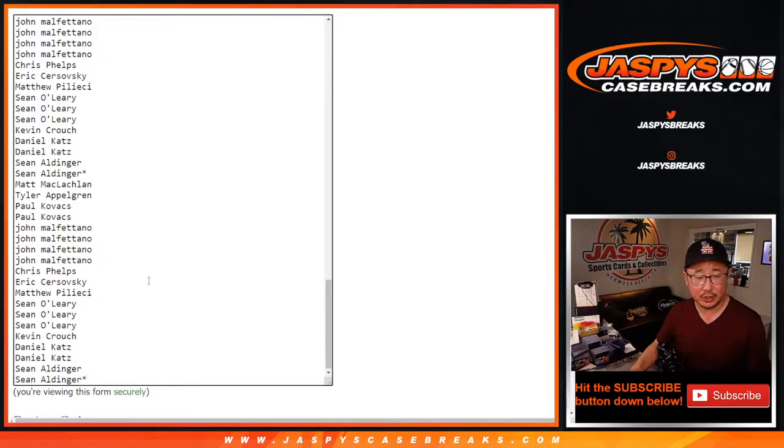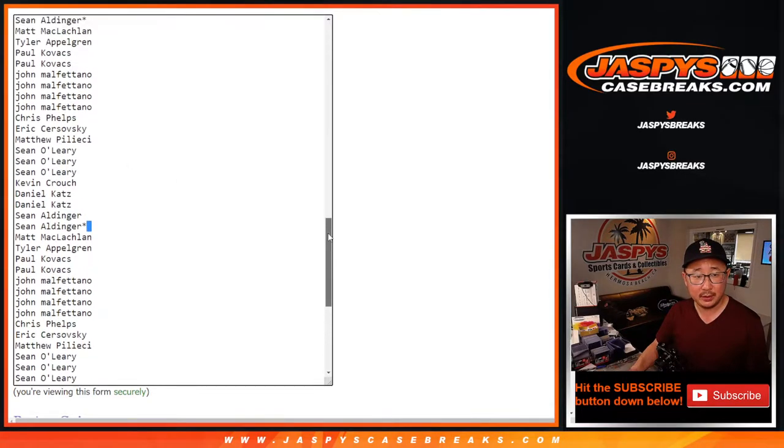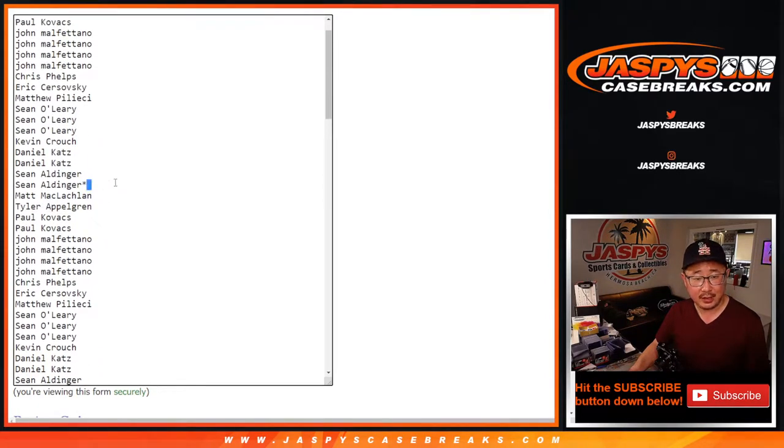You can see Sean Aldinger's last spot mojo star. Running it again 1, 2, 3, 4, 5, 6, and 7th and final time.